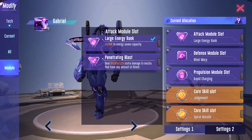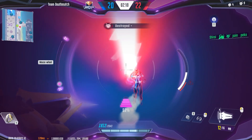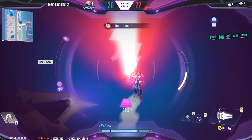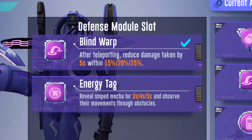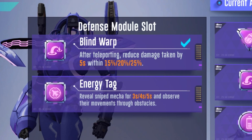For the defense module, I recommend you use the blind warp instead of energy tag. Blind warp essentially increases your health by 15-25% due to the 25 damage reduction for 5 seconds, which makes a big difference while in a pinch or if you're making an aggressive push. Energy tag isn't quite as useful, as you should be trying to predict where your enemies are going to go. However, if you don't trust yourself in knowing how your enemy will maneuver, you can use energy tag, but you should always be pushing yourself to learn the habits of your opponents.